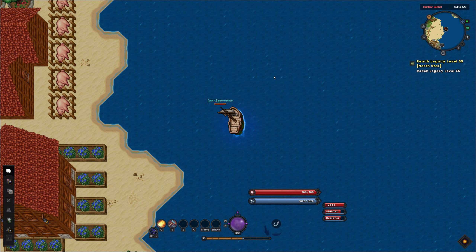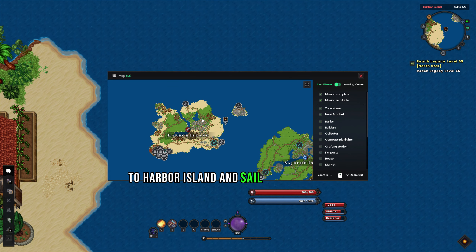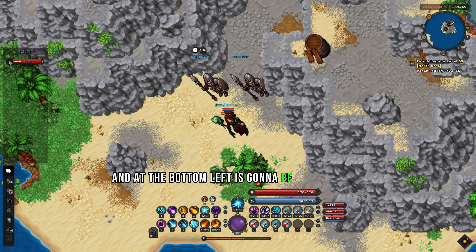I just bought mine. Then what you're going to want to do is come over to Harbor Island and sail to Mount Shiver — at the bottom left is going to be the entrance.